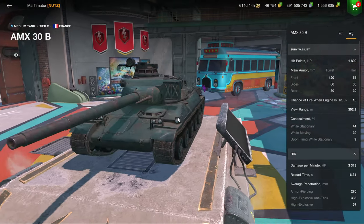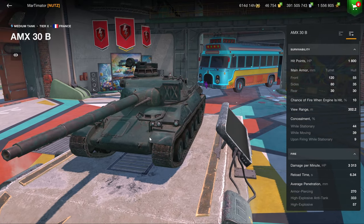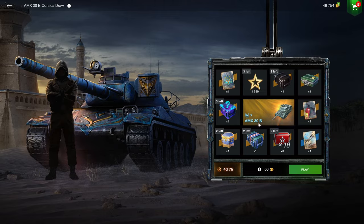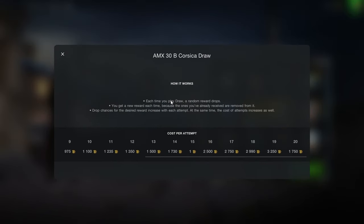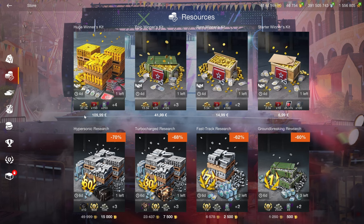The MX30B used to be pretty awful, but Wargaming has elevated it to a level that is quite solid, and it could be worth purchasing. However, I would definitely recommend waiting for it to be sold for a reasonable price — like at a Christmas auction where vehicles like this can be available for as low as 12,000 gold. Here you have to gamble in a draw, and you're almost guaranteed to get the vehicle only in the last spot, so you pretty much have to buy all of it.